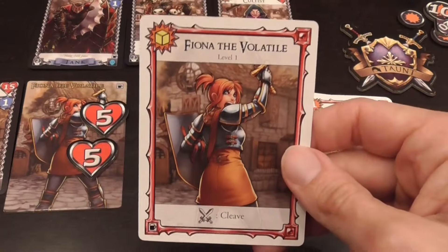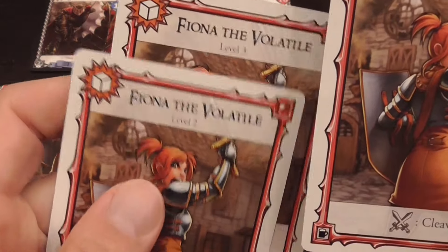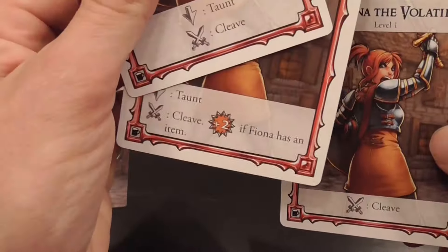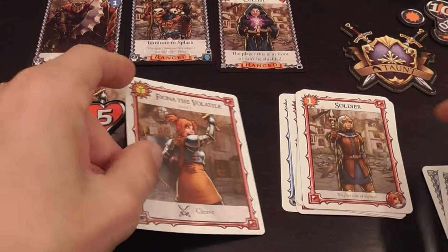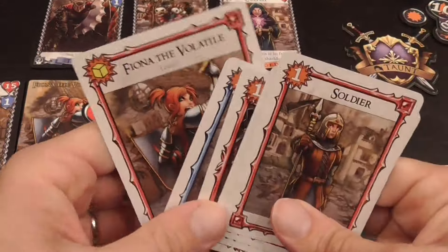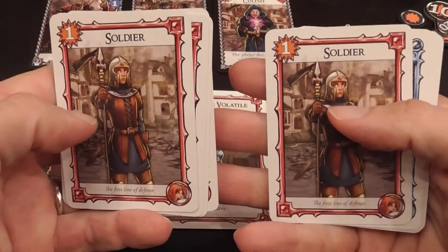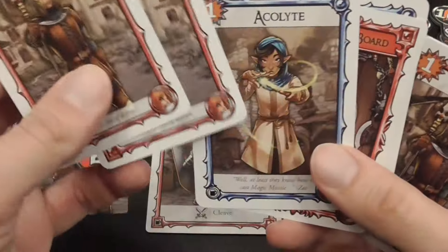Each character has a level card — there is one for each round, so you level up automatically. You will have different abilities each round. It's larger than the regular cards you place in your deck but still goes in your hand. You have your starting deck and will draw cards from it and add them to your large card.